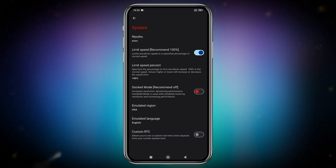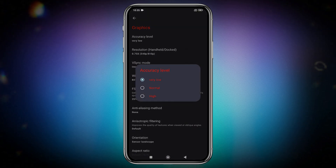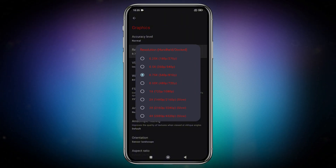If you enable Docked Mode, it will increase the resolution but might reduce performance, so keep it disabled if your device isn't powerful enough. In the Graphics section, keep CPU accuracy set to normal. You can set the resolution to 4x for high-end devices, but I suggest using 1x (720p) for a balanced experience. You can also try the newly added 0.25x resolutions, which are super helpful for low-end or potato devices.